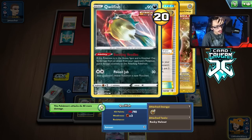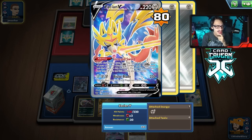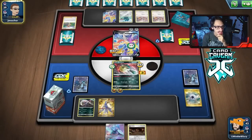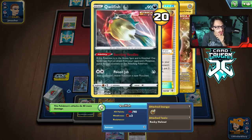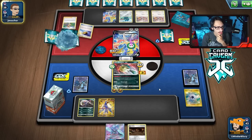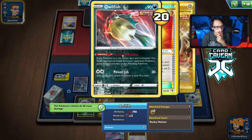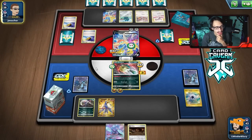Considering we got the helmet and the ability, that's an extra 80 damage. If we had Toxicroak in play, they would be taking 110 damage by attacking me — they would fall going back into their turn. We'll see if they knock me out here; they probably will KO me, though there's a chance they don't because they don't want to walk into our ability.